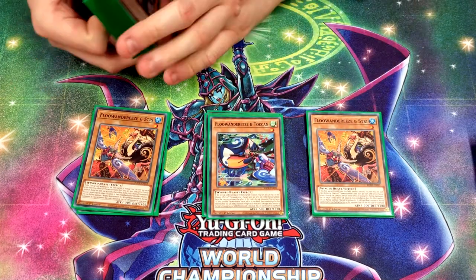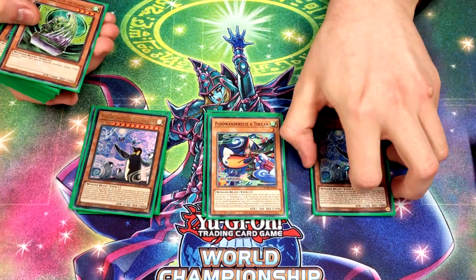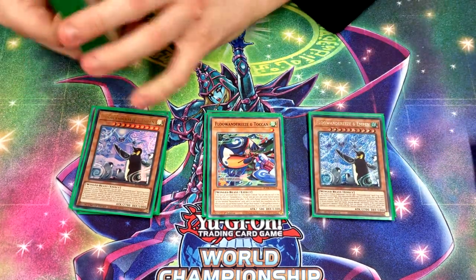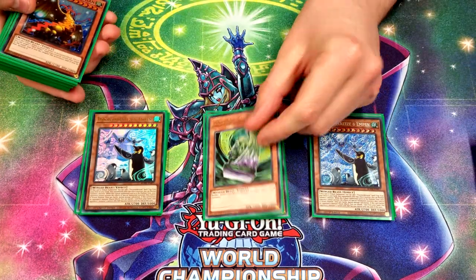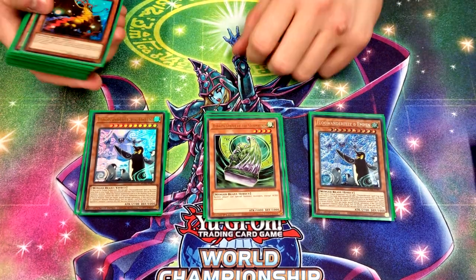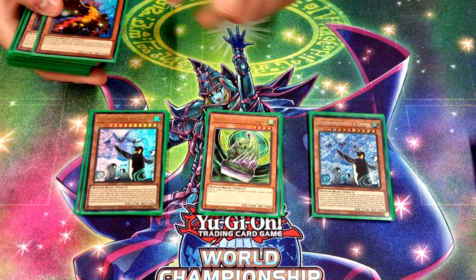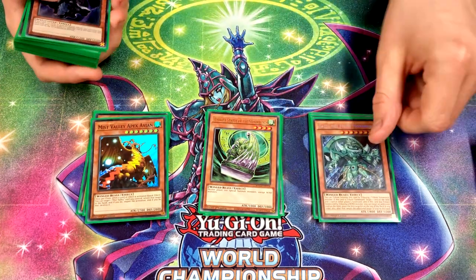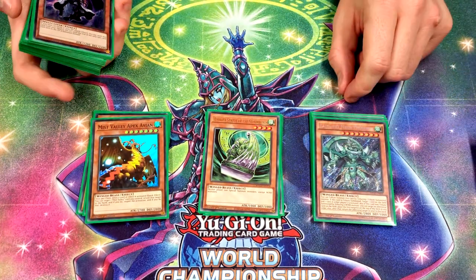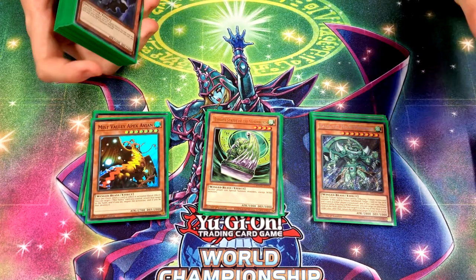I played two M-Pen because you need two tributes, but a floodgate that also searches your entire back row lineup is just amazing. One Barrier Statue — if you're going to be playing wind beast searches, you might as well play the best wind beast. One Mist Valley Apex Avian because it's a level eight. Then one Riser because it lets you outboard, but if you get your engine going, you essentially yata-lock your opponent because you always stack their deck to the card they don't want to draw.